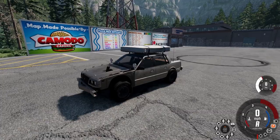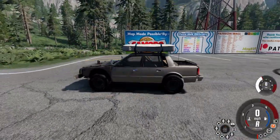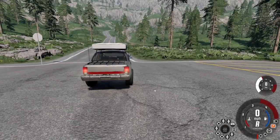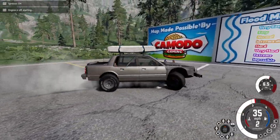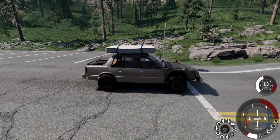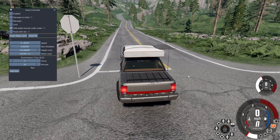Today we are playing on the flood map and we're going to escape the flood, but we've got to make it all the way up through here. There's roads all the way up there and we got to make it. So this is the first car that we're going to try right here. I think it might be a little bit too slow. So we're going to start right here and enable the flood controller in 3, 2, 1.